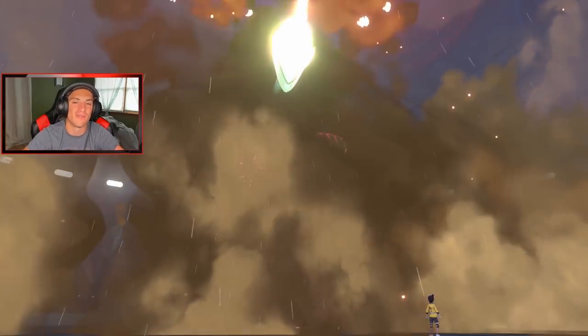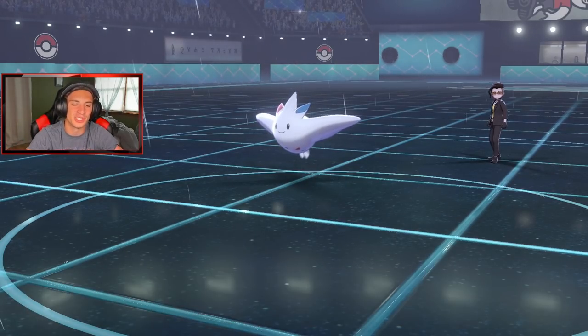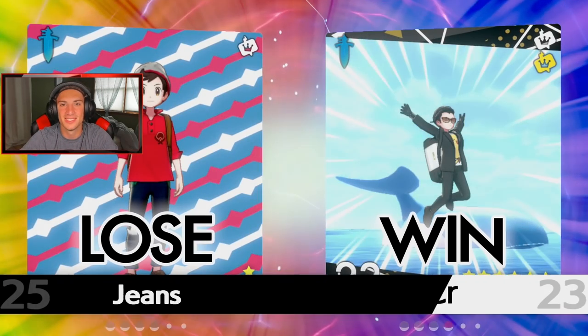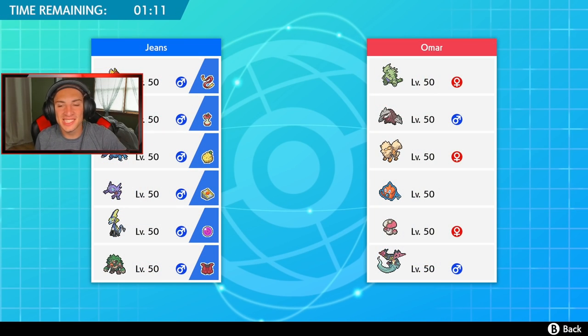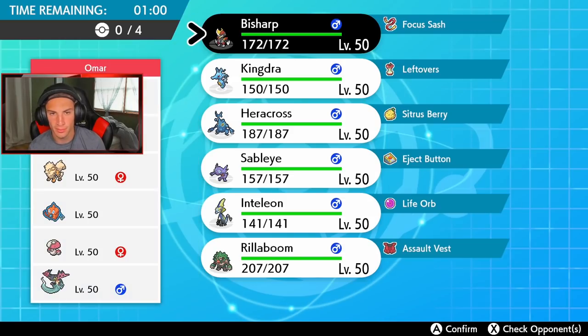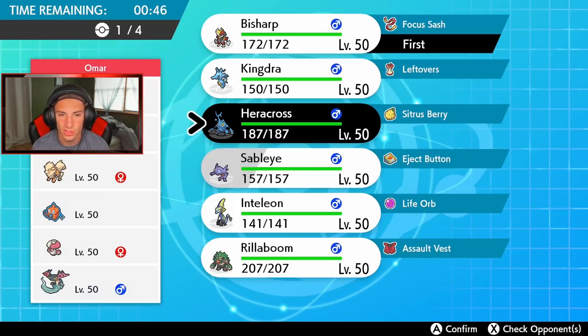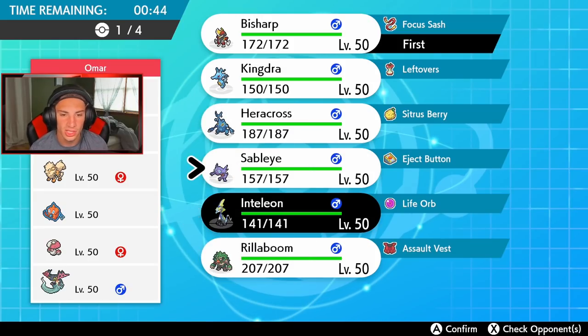We gotta win this third and final battle. You guys know the deal — your boy never goes oh-and-three. So let's hop into our third and final battle and get that win! This guy has sandstorm with Intimidate Arcanine, Rotom, Amoonguss, Dragapult, and a Tyranitar. I definitely want to go with Bisharp in case he goes for that Intimidate — that's totally fine, I'm chilling with that. I can Dynamax and roll from there. I might go Amoonguss which is kind of annoying.